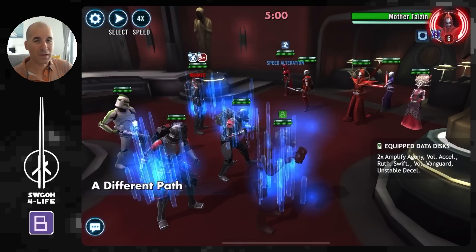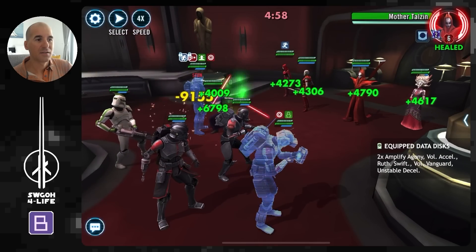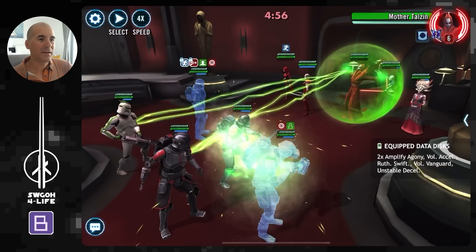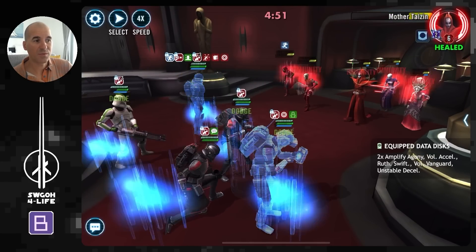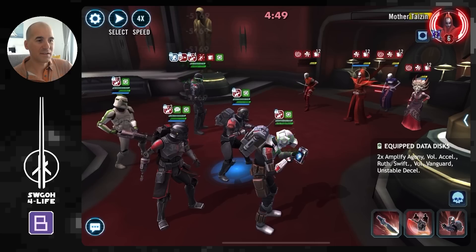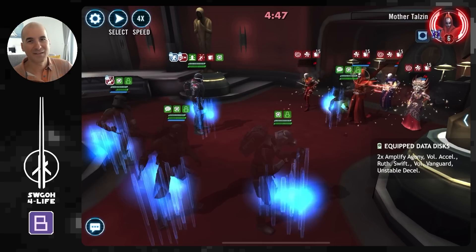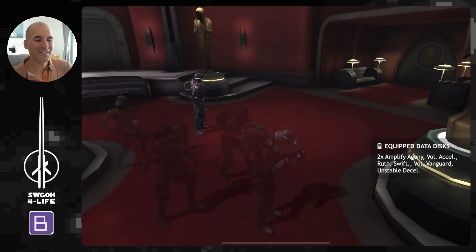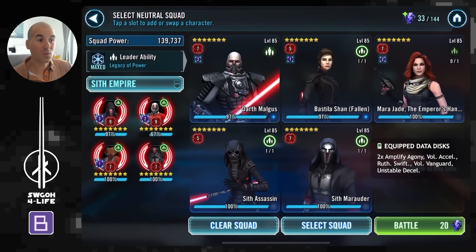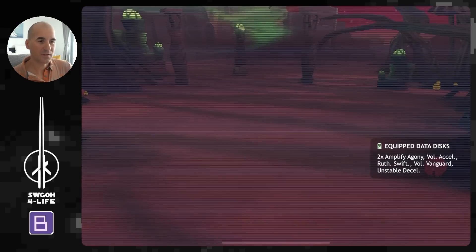For Bad Batch clones: do not use Omega — she's not Galactic Republic, only Clone. You can use Clone Sergeant since he's with Cody and the 501st. As soon as Bad Batch Echo gets a turn, it's game over for them — daze, healing immunity, a couple of AOEs and they all go down.